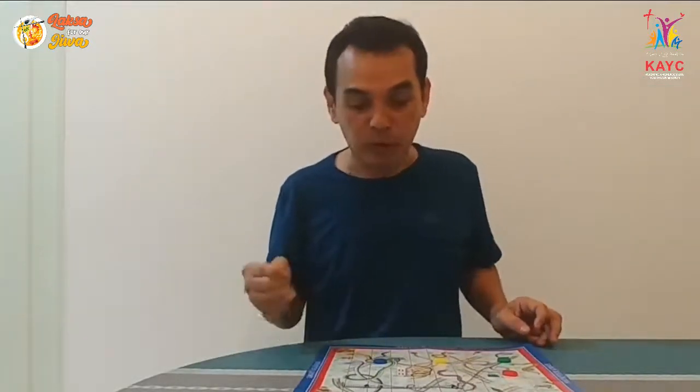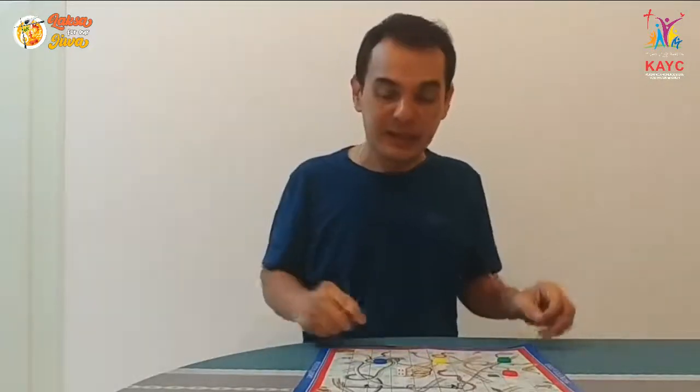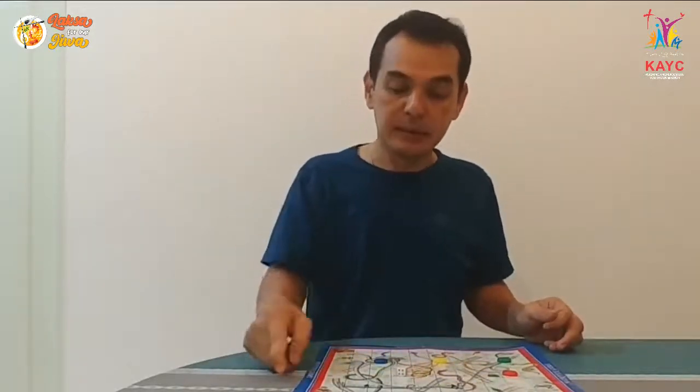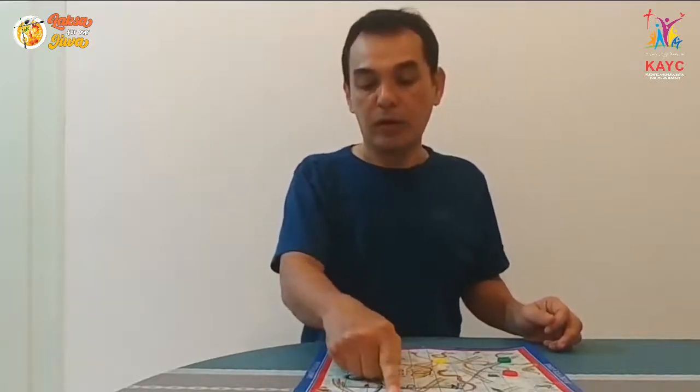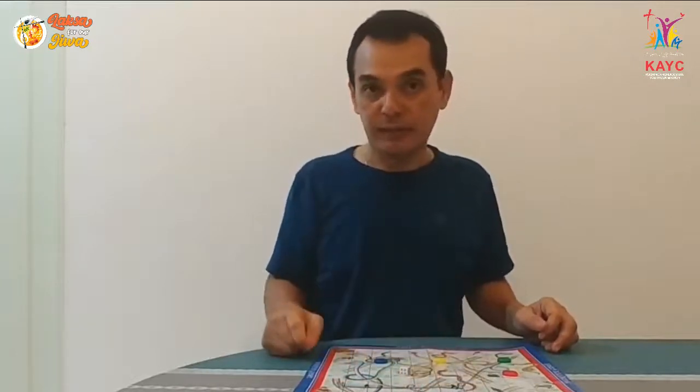As you move along, what do you need to avoid and what do you look forward to? Number one, you need to avoid the snakes — not the tail but the head, because that's where you will be swallowed up and go back very far. What you look forward to is the ladder. For example, at the very beginning there is a ladder at square 4. If you hit square 4, you move all the way up to 35 — moving forward by 31 squares.